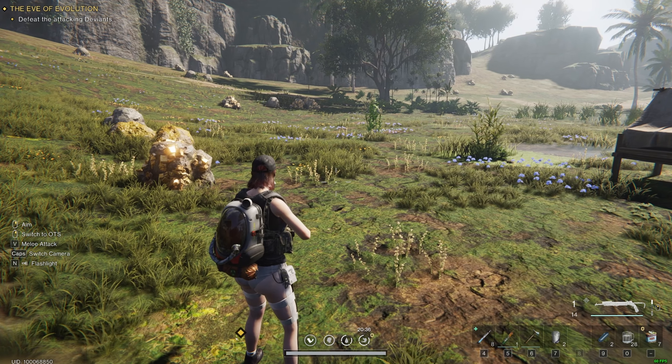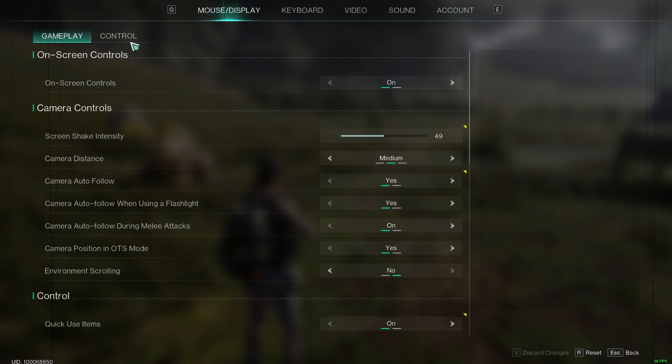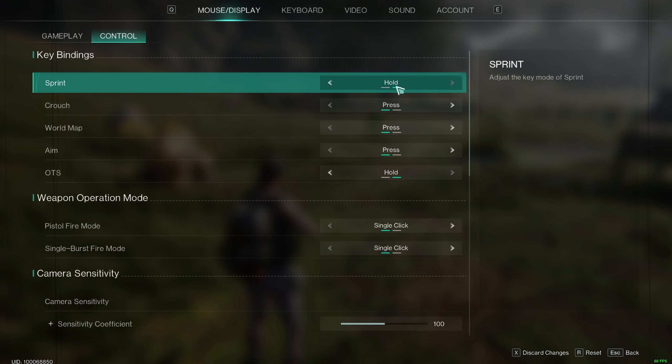I want to show you how to toggle sprint. Go to Settings over here, then go to Controls and Sprint. By default it's going to be set to Hold, meaning you have to hold the button to sprint.